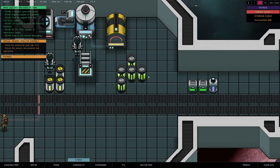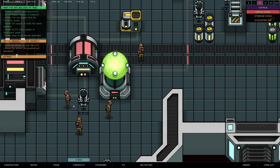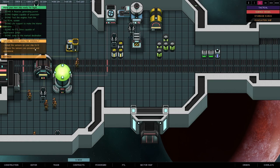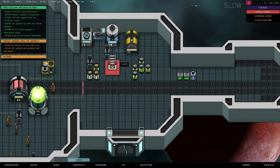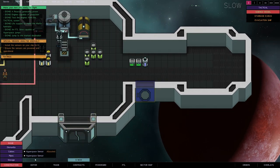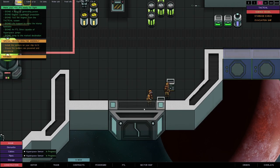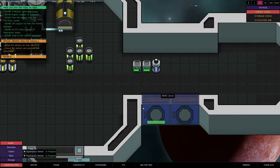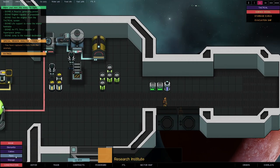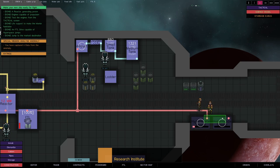We've got a nice little space dock and I have some new tech now. Notice we've all taken our suits off — we're just walking around, which means the oxygen system is working! Now we need to install sensors. Let's install these new hyperspace sensors — they install on the side of the ship, so I'll put them here. The workers go and install them. We also need to connect these up to electricity again, so cables — yoink — connect them up.